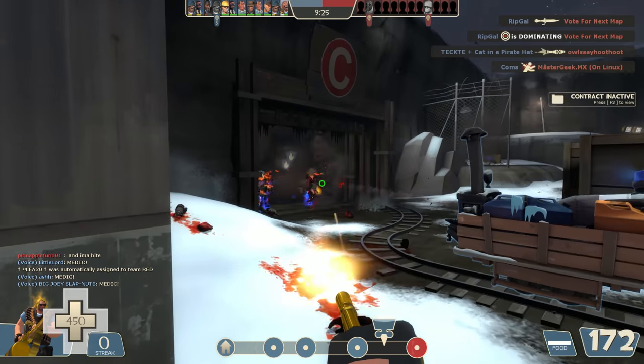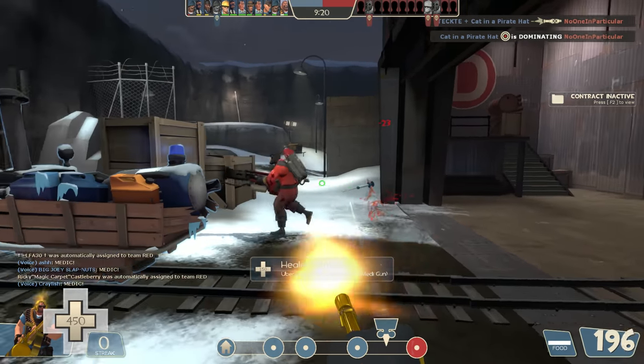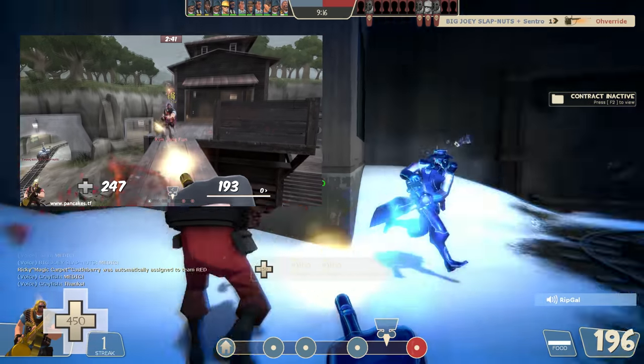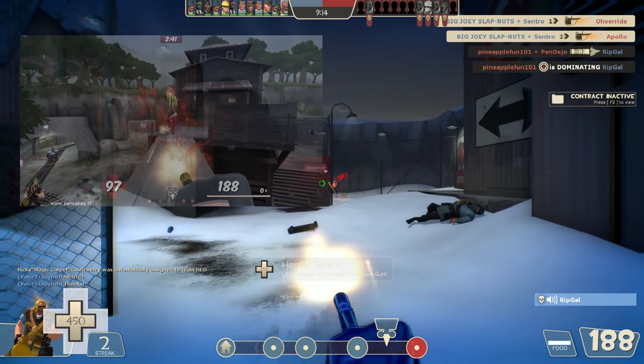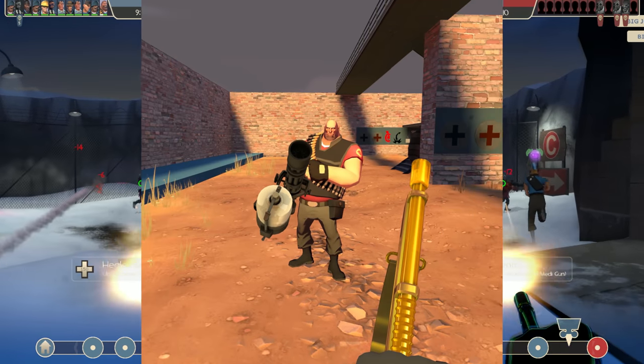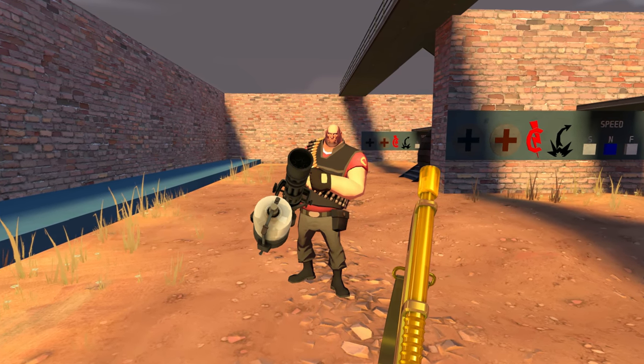Two years ago I tried to prove which minigun would kill faster using a heavy versus heavy example. But the problem was it was just very unlikely me and my partner would ever actually shoot at the exact same time. Because of that, this time I made sure to take away any chance of human error. You see this? It's a bot — and not only is it just a bot, but it's a bot programmed to copy my every move.